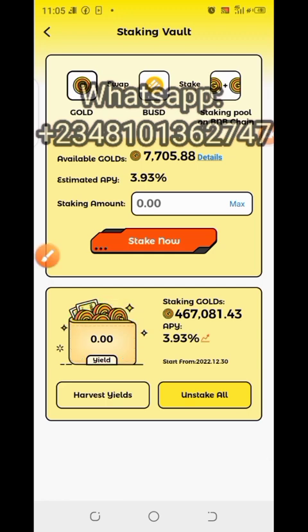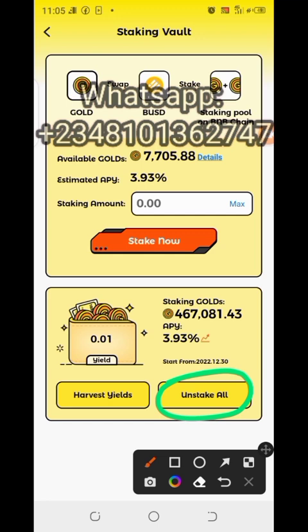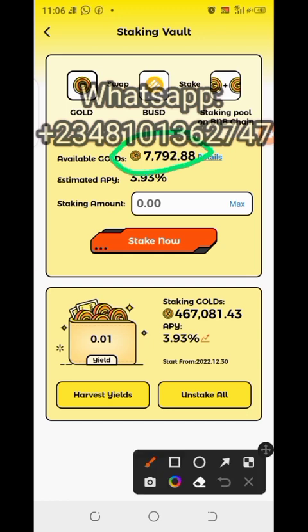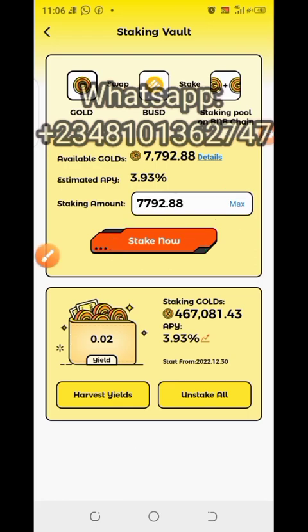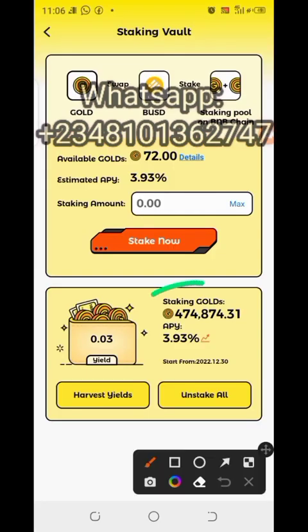You can unstake instantly, so you don't need to wait till tomorrow. If I want to unstake everything at once, I just click on Unstake All — automatically every single thing will be unstaked. If I want to stake them back, I click on Maximum and then Stake Now. You can see the balance has gone from four-six-something to four-seven.